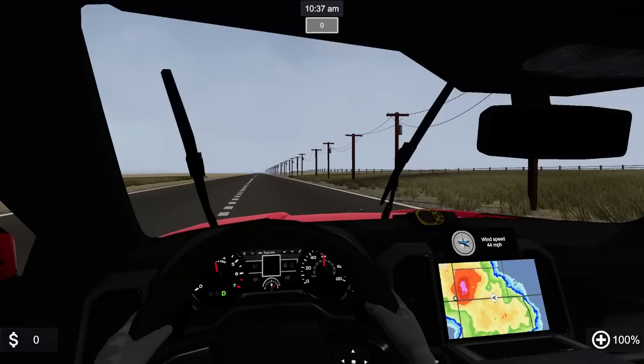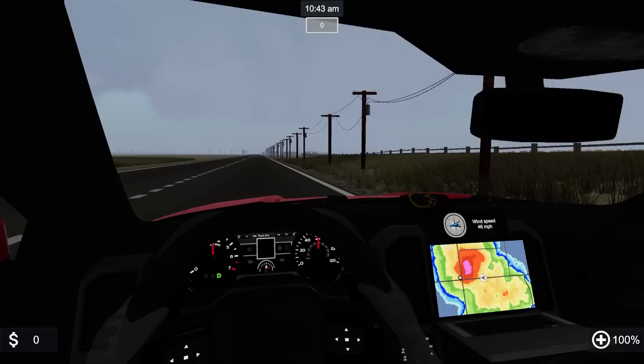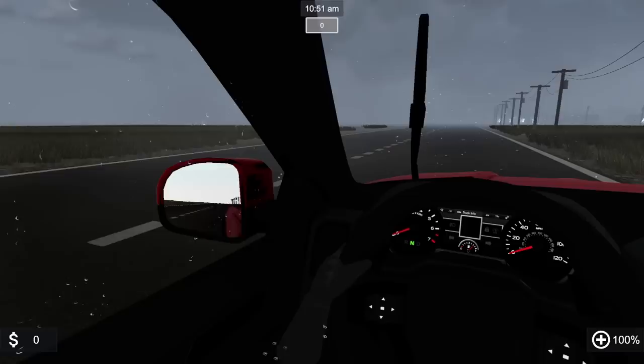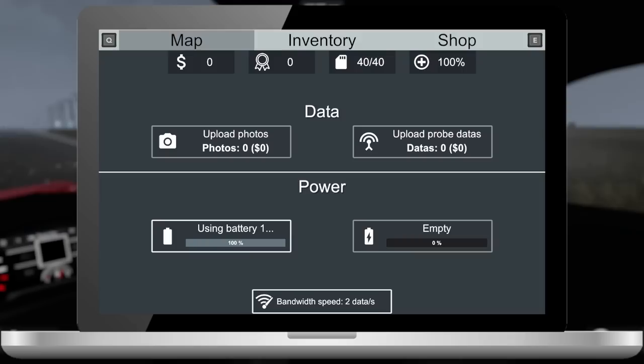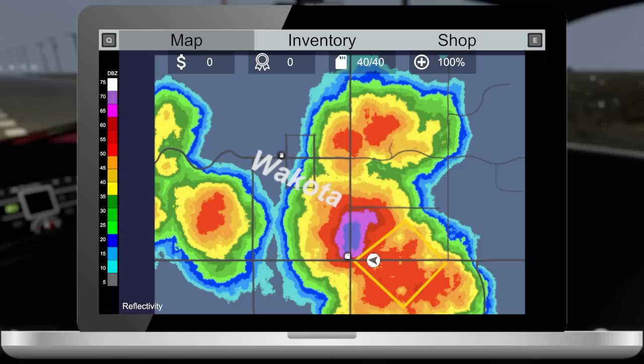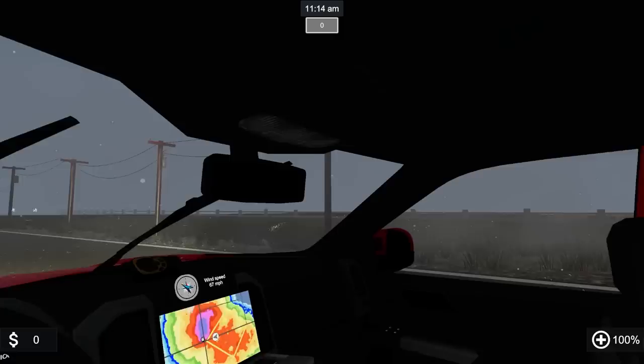We've got a big storm — we're heading into basically the rear end of it. About 40 mph winds right now and it's blowing up pretty good, no warnings yet. There's a big hell core and it's beating the car right now. Need to figure out where this is moving. We probably need to back up a bit — we're definitely going to get some damage. I think they've updated the damage to the cars.